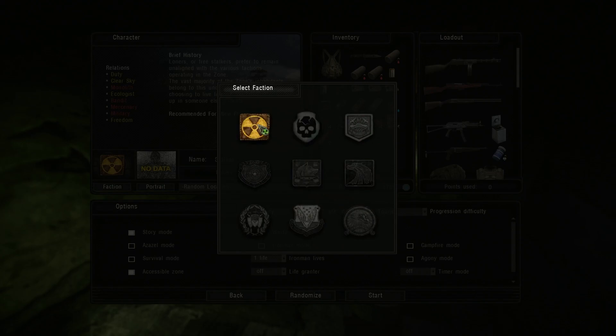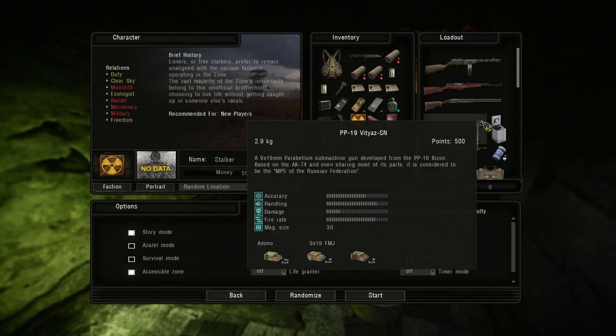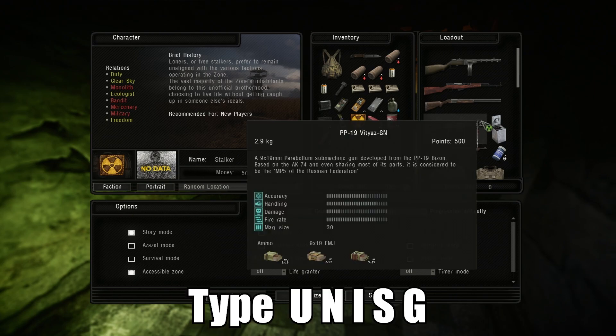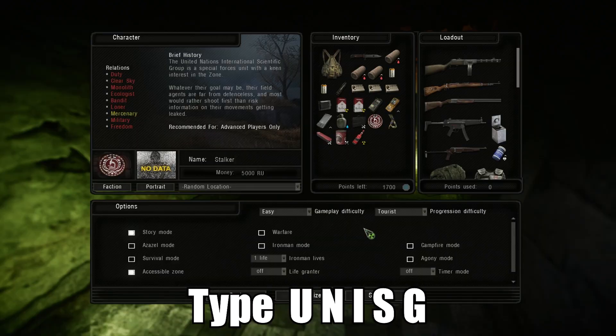Normally when you beat each faction or beat their questline it'll unlock them, but it doesn't really work properly. So to unlock the UNISG, you will have to type UNISG on your keyboard while on this menu. As you can see that has made it appear, and from here I can select it as a faction.